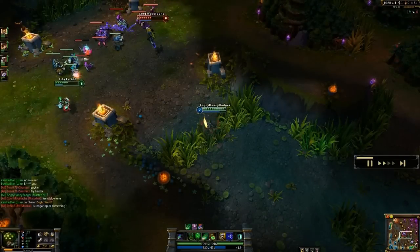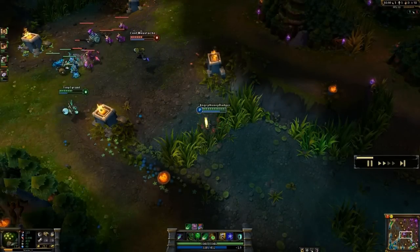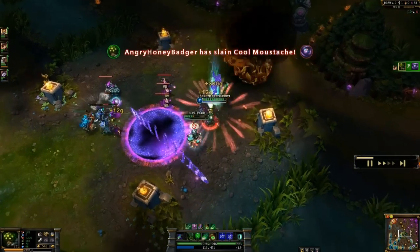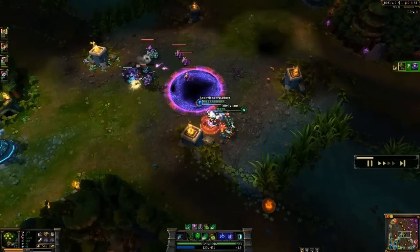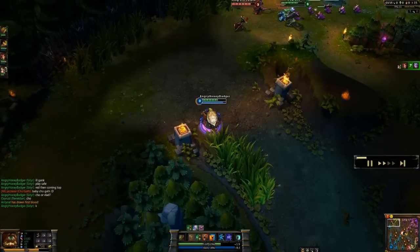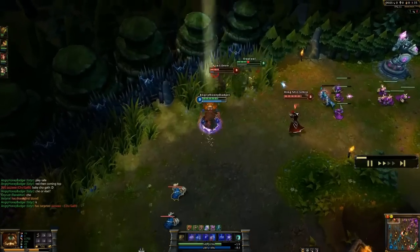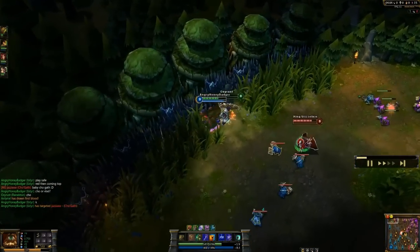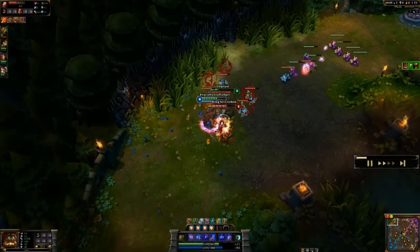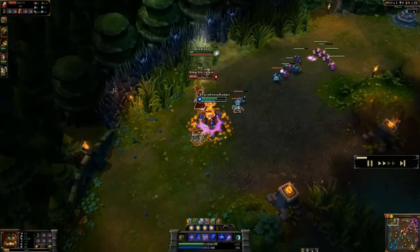Another thing to remember is how to take care of your lanes while ganking. Successful ganks involve you not dying or feeding kills while getting kills for teammates in your lane or yourself. Also, if the enemy team does not have a jungler and they have a dual top against a solo top on your team, you need to go address your top lane and make sure they have all the help they need. This will be a tougher lane for them to win, but luckily if they level up slightly faster since they are solo and you are in the jungle, you should gain a level advantage and be able to do effective ganking.